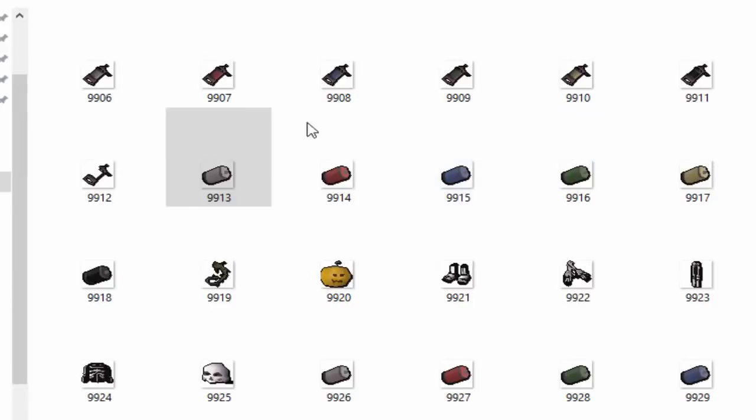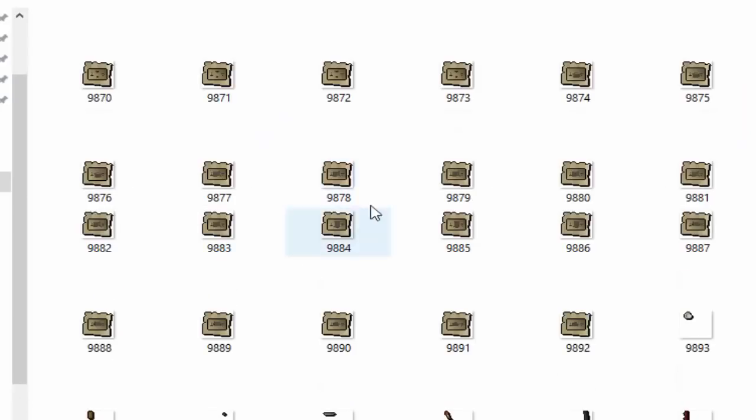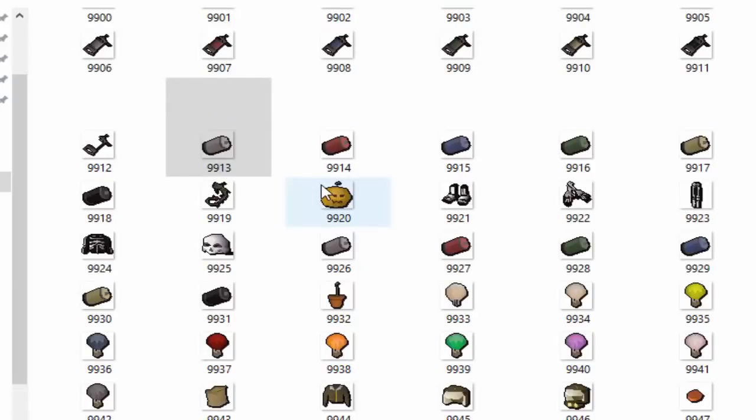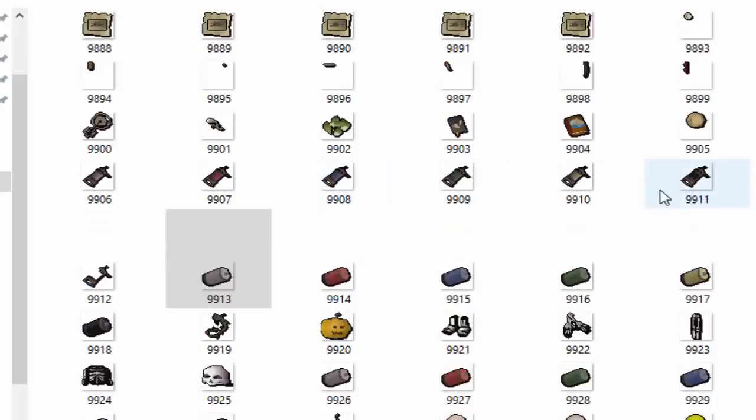Okay, so these ones I actually have no clue about. I'm assuming they're from a Halloween event — whatever Halloween event this was, I did not do it. But they look kind of cool — they look like these little canisters. The colors and everything just look cool. It could definitely be used for something, I just don't know what. And then there's like the little gun — did it have an animation? The problem is I never did this event, so I don't have a very good idea of exactly what the purpose was. But that could definitely be worth something — if anybody has any insight on that or suggestions, that's what this video is for.